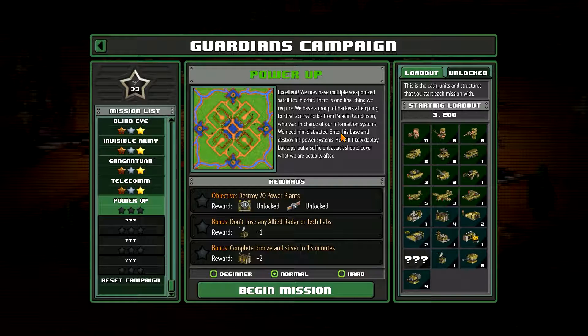Operation Power Up: destroy 20 power plants and don't lose any allied radar or tech labs. Okay, and we have 15 minutes. So let's get started.